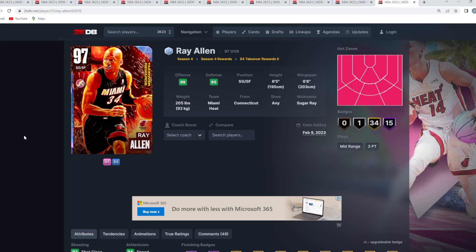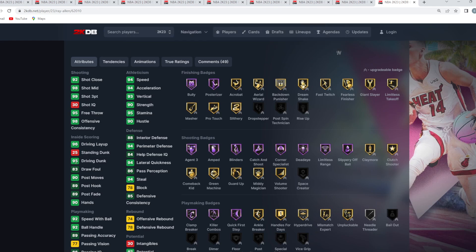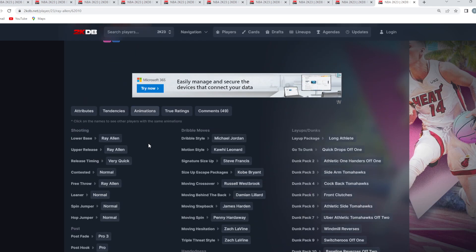At my number 10 spot is the Galaxy Opal Ray Allen, which is crazy to say because I still think he's a very capable shooting guard. I know he's only 6'5 with a 6'8 wingspan and his player model isn't the best, but he's still going to be super elite on the offensive end — 99 three-ball, 98 mid-range, 94 speed, 94 acceleration, 95 driving dunk. He's also got Hall of Fame Bully, Posterizer, Limitless Takeoff, Hall of Fame Agent 3, Amped, Blinders, Catch and Shoot, Corner Specialist, Deadeye, and Limitless Range.